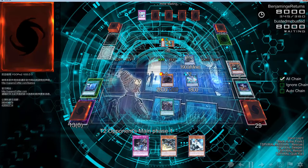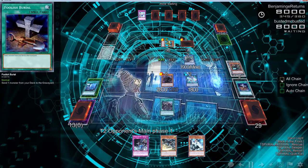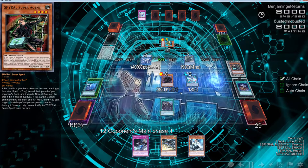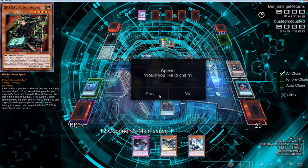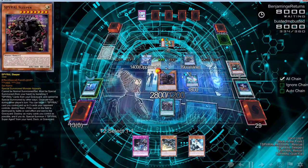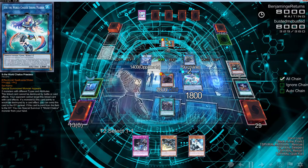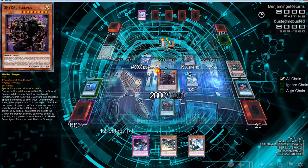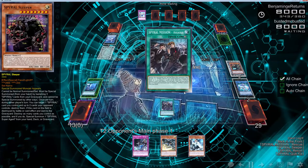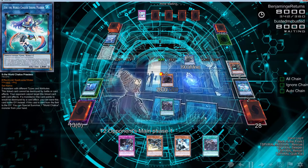We do care about the link because what he's going to be able to do is go into Decode Talker and negate some stuff. What we can do here — if a monster that points to it would be destroyed by a card effect, you can send this card to the graveyard. So if I'm not mistaken, I can target this and target these two, and IB — yeah, there we go. It protects, and then we can activate that.